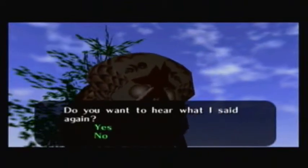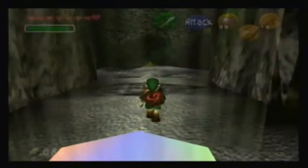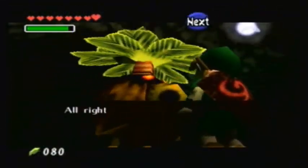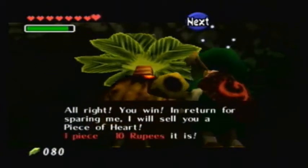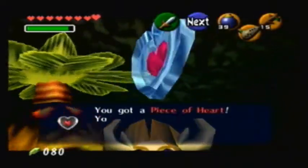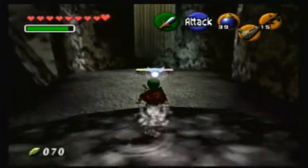Do you want to hear what I said again? I did not press anything there — it just skipped over all that automatically. Why did it skip over the text like that? That was the first time talking to him at that point — I wanted to read it. Anyway, this guy down here is gonna sell you a heart piece. In return for sparing me, I will sell you a piece of heart — one piece, ten rubies. Now that's one hell of a deal. A lot of these guys will sell, like, ten Deku sticks for fifty rubies or some crap like that. That one sells a heart piece for ten — that's one hell of a deal. Excellent.